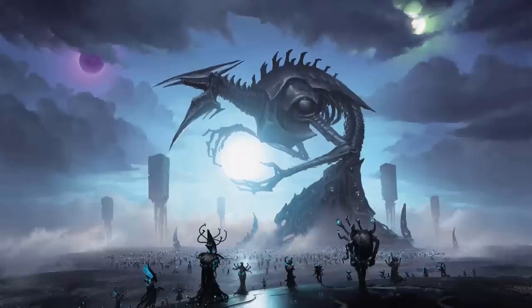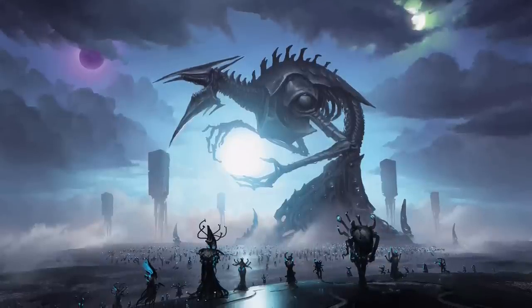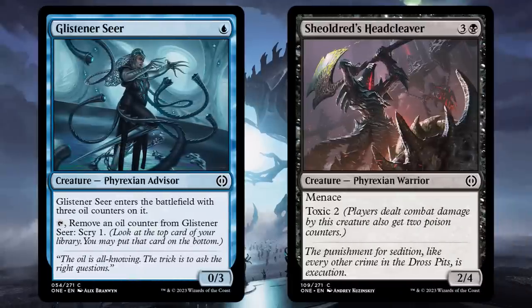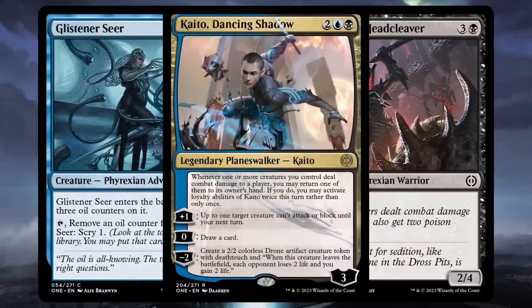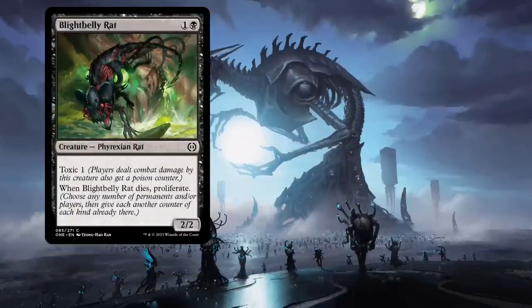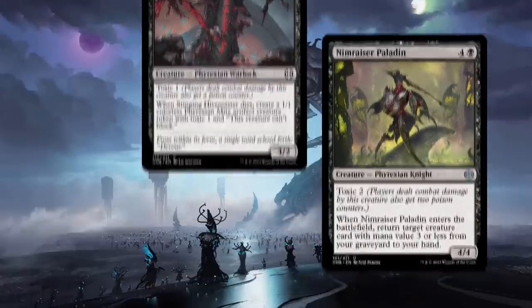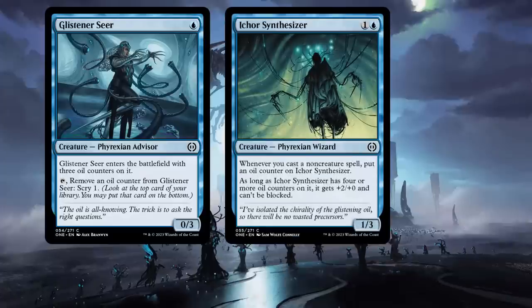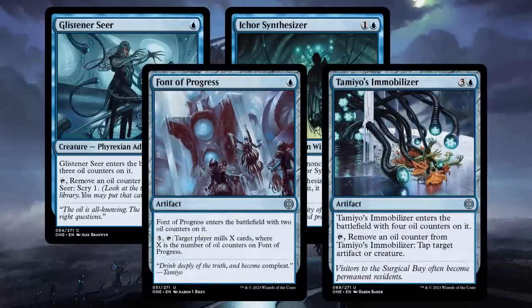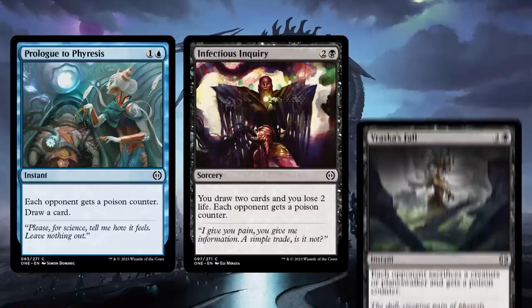But what kinds of things should you proliferate? As this set makes history by being the first premier expansion without +1/+1 or -1/-1 counters, you're gonna have to stick with oil counters and poison counters, and loyalty if you get lucky. But that's not a problem, because they are everywhere. Black has lots of toxic creatures like Blightbelly Rat, Pestilent Siphoner, Stinging Hivemaster, and Nym Razor Paladin. Blue has oil counters on Glistener Seer, Ichor Synthesizer, Font of Progress, and Tamio's Immobilizer. And they both have cards to kickstart your opponent's infection — Prologue to Phyresis, Infectious Inquiry, and Vraska's Fall.